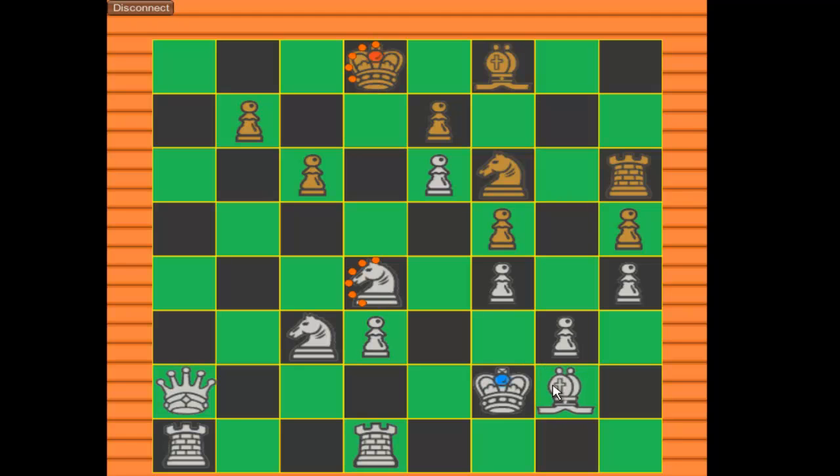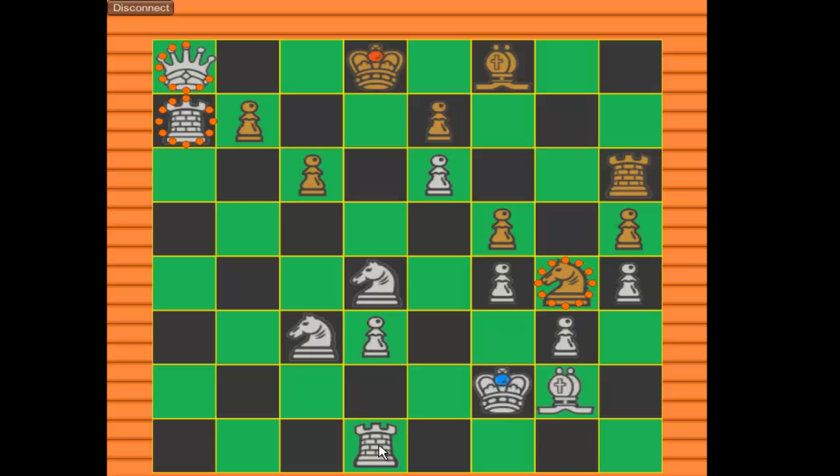Now I need to get to his king, so let's bring this one over here and I want to get this piece out of the way. Did he just capture me sideways?